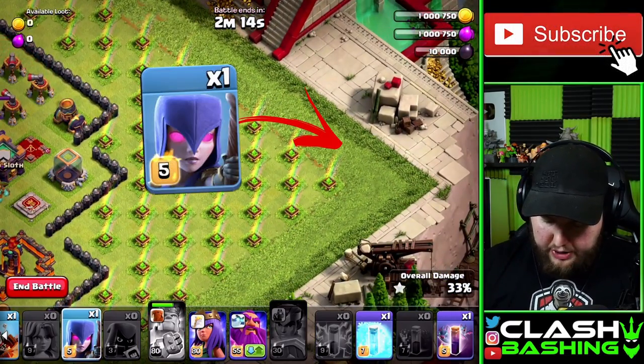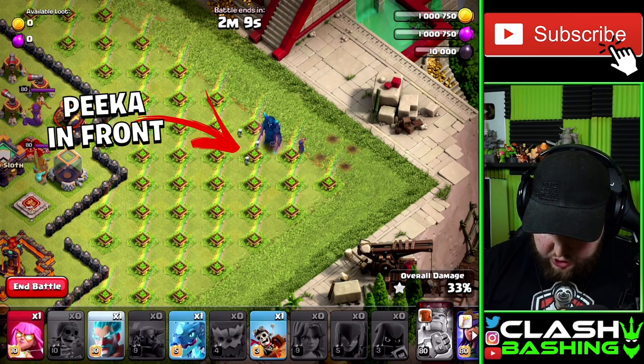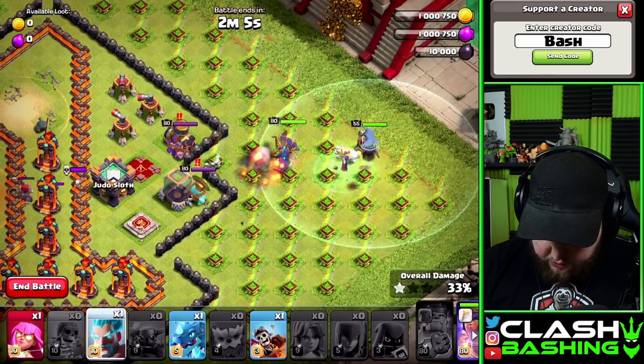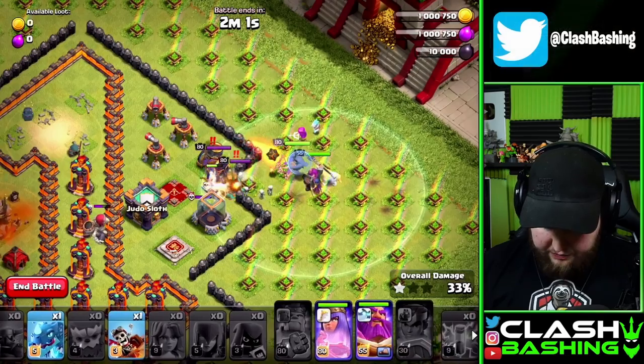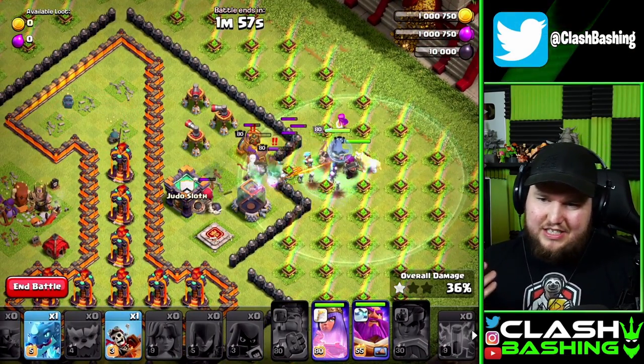Next we're going to start on the far side. We're going to bring in one witch over here, then our pekka right in front of the witch, our queen, and then a ground warden. Then we're going to throw in the ice wizard and the super archer right through there.